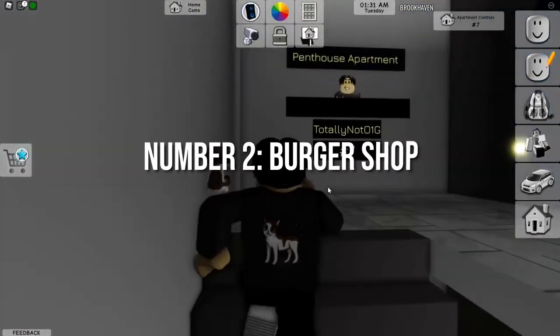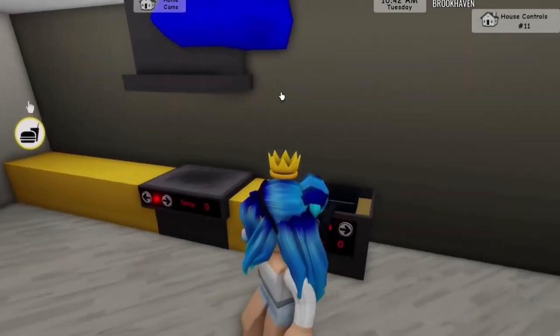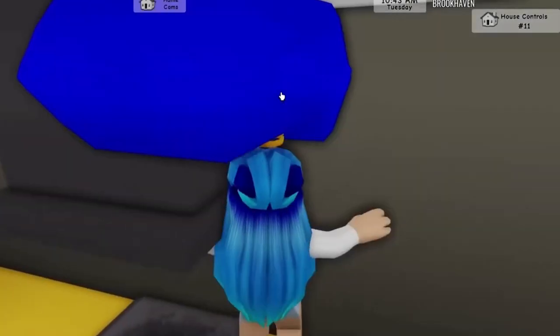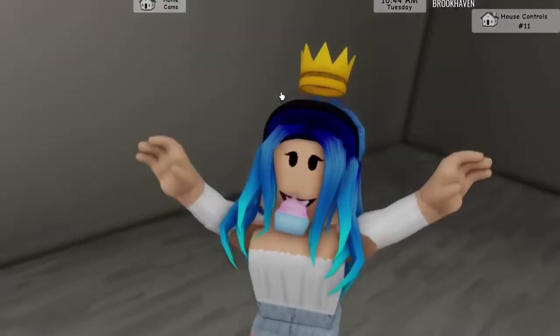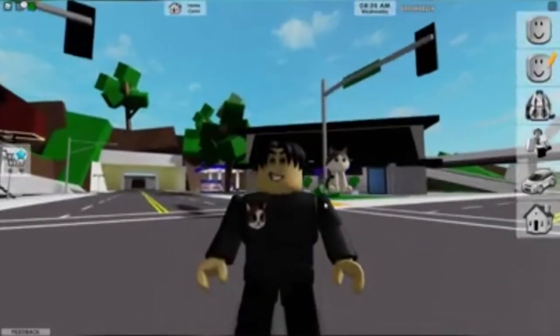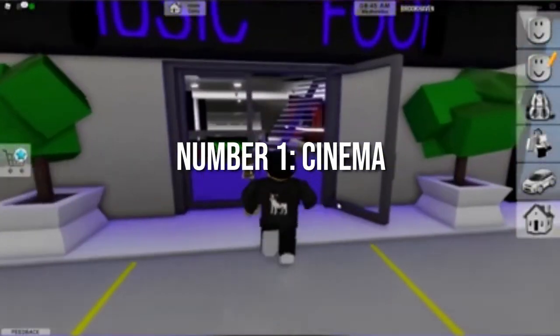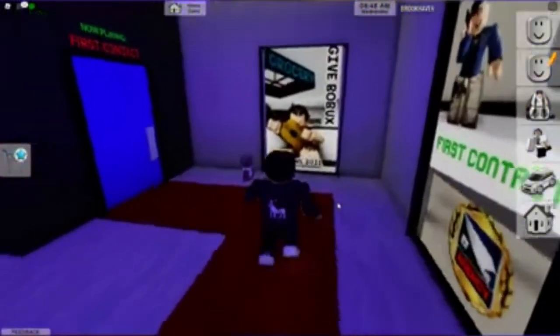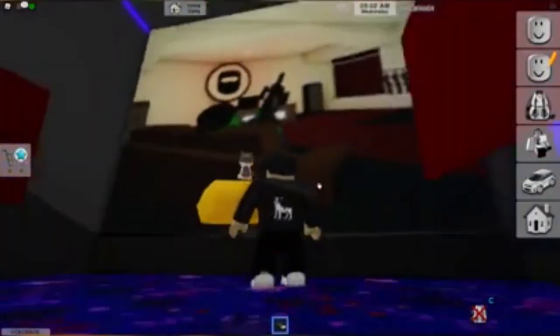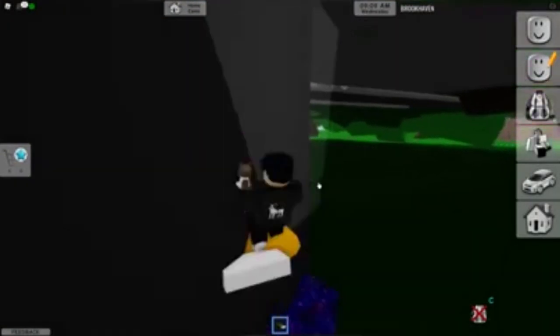Number 2: Burger Shop. Make your way to the burger shop in the mall and enter the kitchen. After that, you have to increase the size of your avatar. Then jump on the oven and then jump up straight into the roof — this will lead to a secret place. Number 1: Cinema. There is a secret place in the cinema theater in the mall. Go there and you can glitch behind the theater screen. It is one of the most amazing locations. After that, you can use the ladder to get to the top of the building.